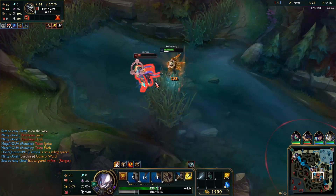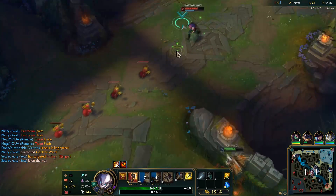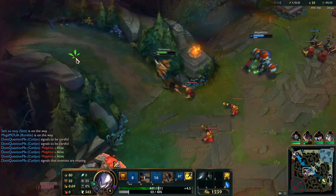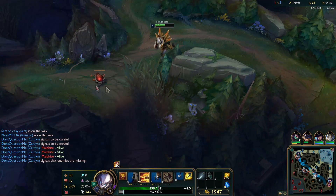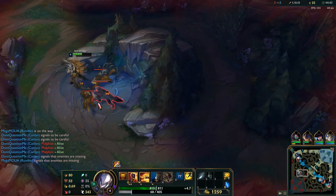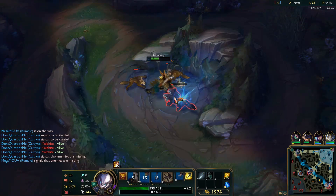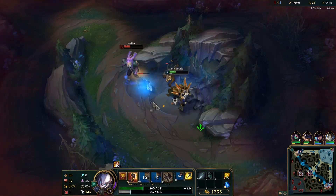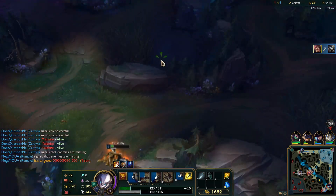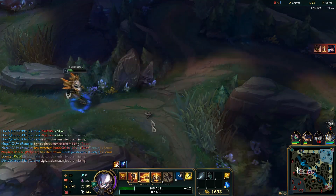Oh, we're winning this — okay, he flashed out. Go up against the tower here. Jumped over the wall. The reason I smited there is because I have Nimbus Cloak — it gives you more movement speed when you use a summoner spell. Go take something from this Rengar since he was one shot. Triumph came in there and helped save my ass. I did not know Rengar was gonna be here. I feel like Pantheon's coming — I'm just gonna go in this bush and back.